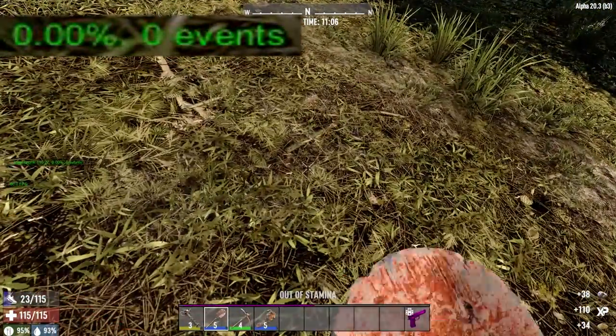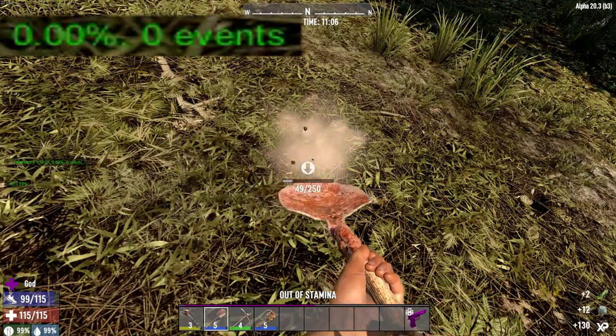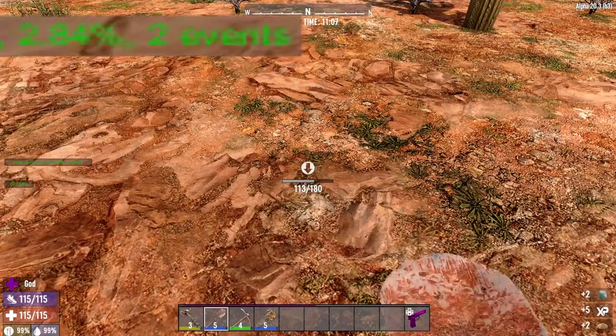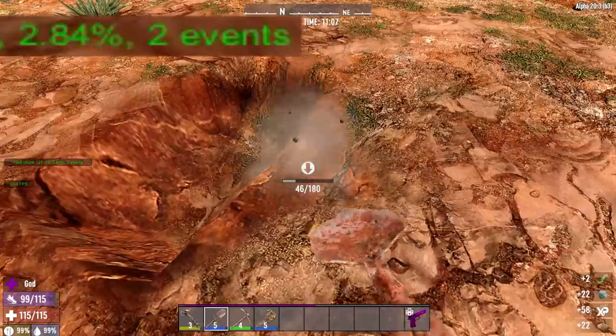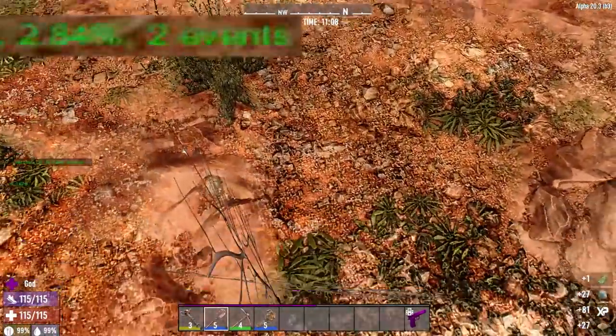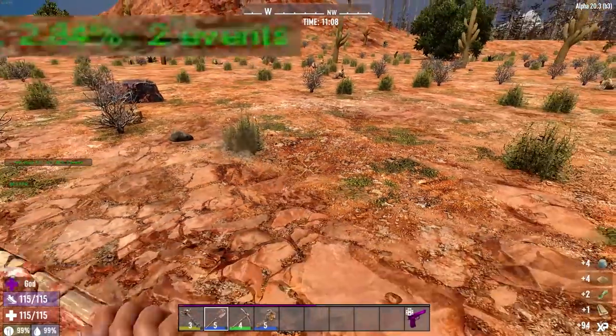Let's go over and do some grass — similar style blocks, works the same way. Let's see if the heat map goes up once we break it. Nothing there. We'll test it out in the sand, chopping at regular sand blocks with the shovel. Nothing with this either. Whether you're chopping down plants, pieces of wood, grass, fiber, or topsoil, it doesn't do anything at all.